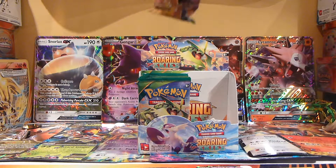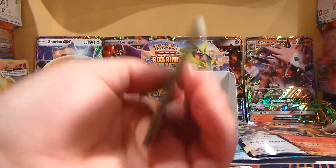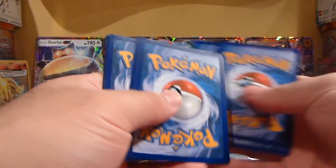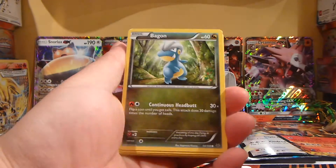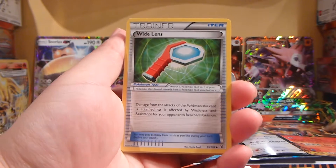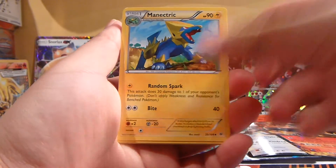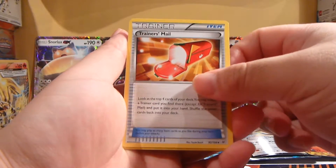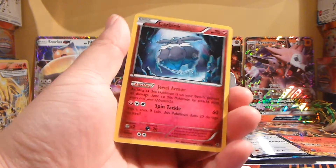Grabbing from the left side of the top. Dratini, Electrike, Swablu, an Execute, Wide Lens, a Magic Trick, Trainer's Mail, a Reverse Holo Trainer's Mail, and a Carbink.